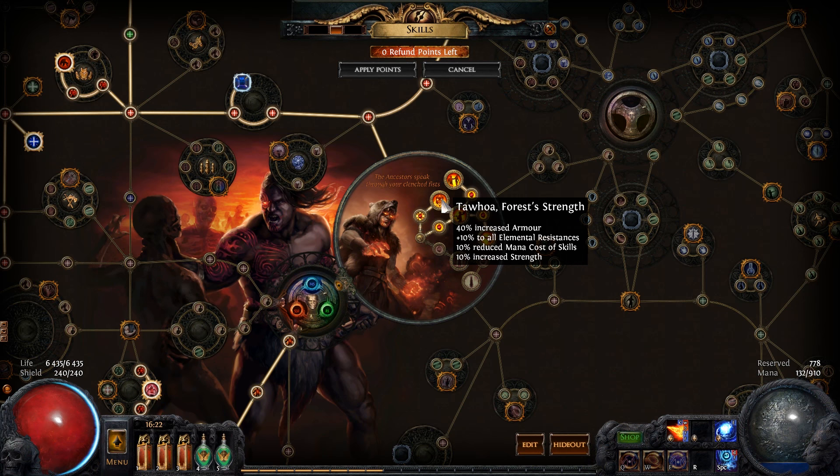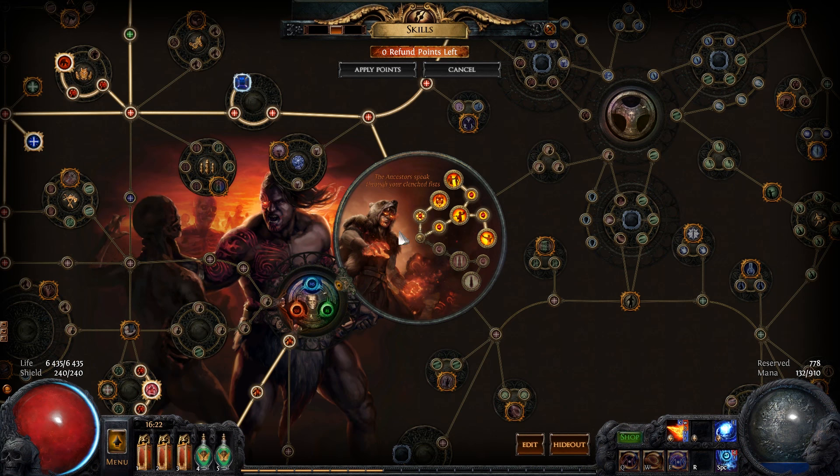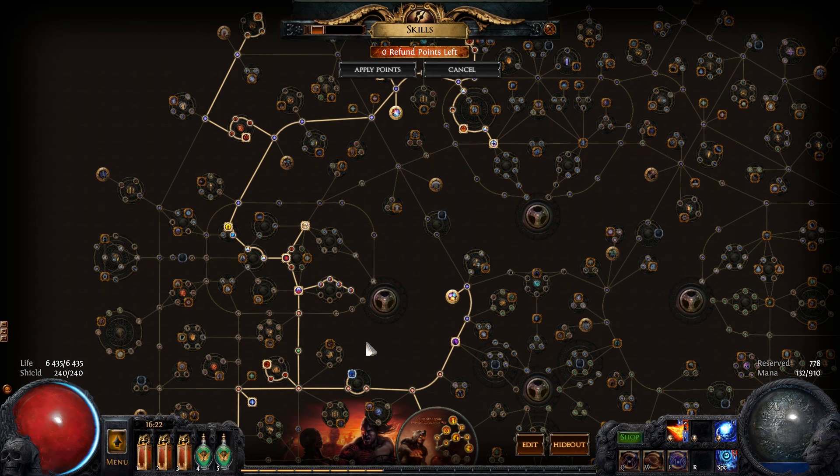For the Chieftain ascendancy I took all four nodes. It doesn't really matter what order you take them. I can't say the names of them because I can't pronounce them, so I'm sorry for that. I'm going to have a link in the description to where you can find my passive skill tree, and if you have any questions about the tree, feel free to ask me in the comments.